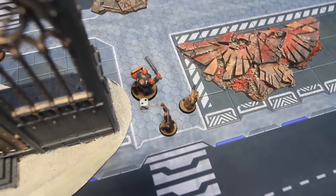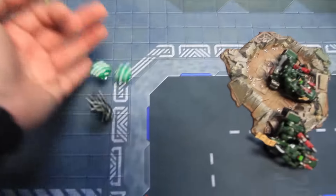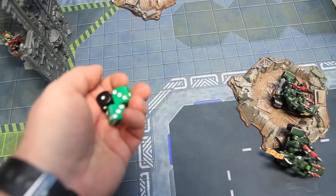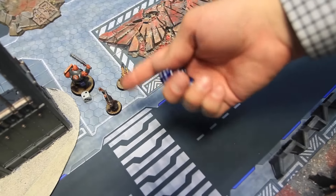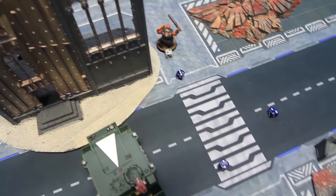Attack bikes fire on the two PDF characters — only the two characters are visible. Twin-linked bolt guns and multi-melta hitting on threes, all hit. Majority toughness three so bolt guns wound on threes, multi-melta wounds on twos. Three wounds — one AP two. The AP two wound: look out sir fails, four-up invul fails — dead. The other character also takes a wound — five-up invul fails twice — both characters are dead.